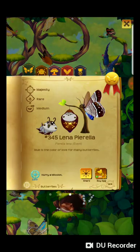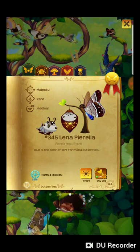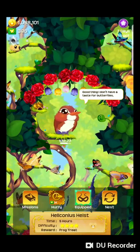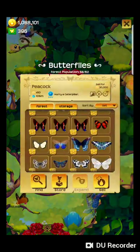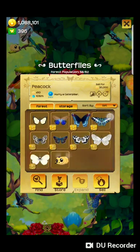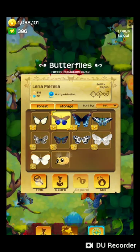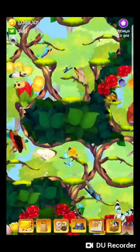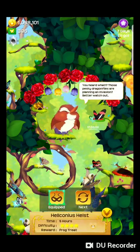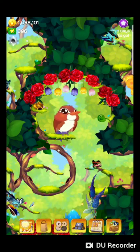The next butterfly, the Alina Perella, can hurry a mission. I believe I have a mission going — it's got an hour left. There she is. She hurries a mission every 24 hours. Going to activate. A lot of butterflies can come back, hopefully I do get a reward.